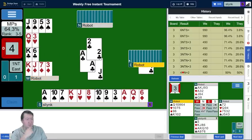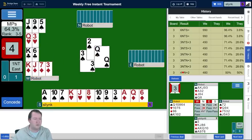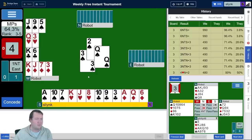14 high card points and 15 in my hand is 29 — so there's 11 points missing. He bid one heart, so they've got at least six, meaning my partner's got at most five points. I can't see the king of spades, I can't see the ace of hearts, and the queen of clubs — those are the points I'm missing. I don't think East has all of them, so my partner's got one of those cards.